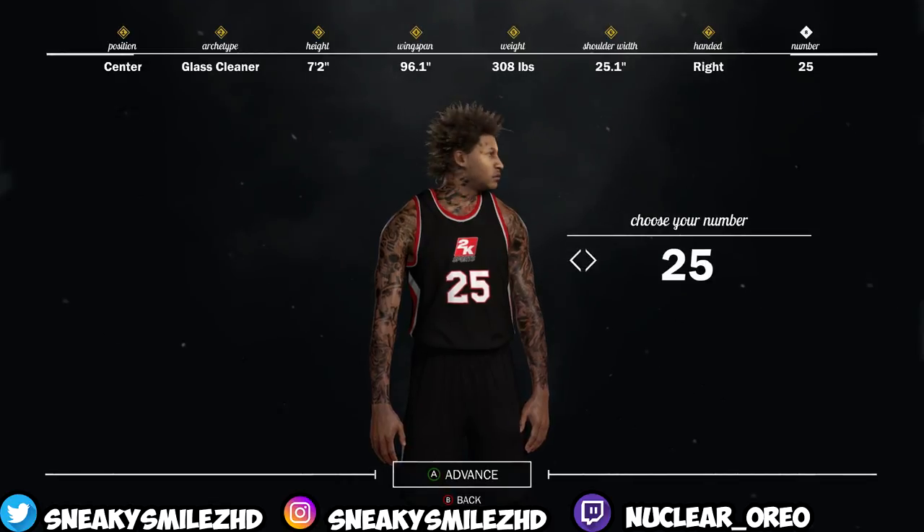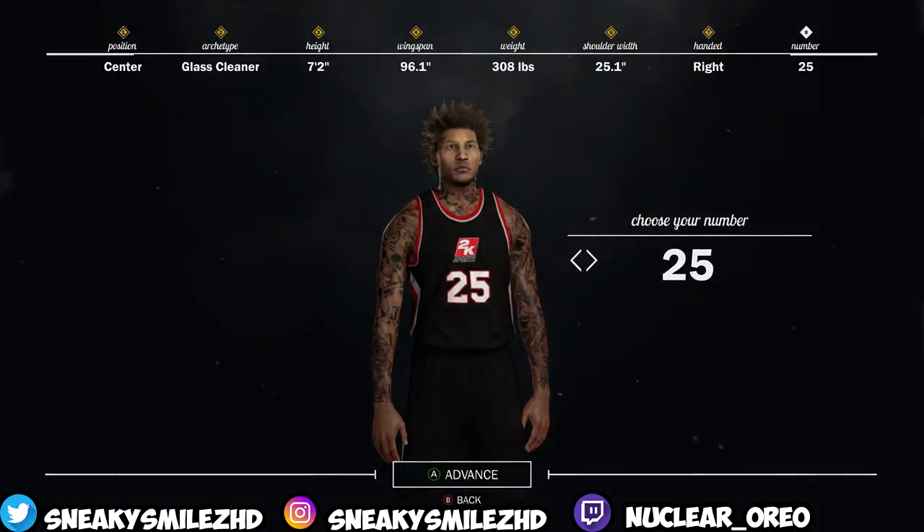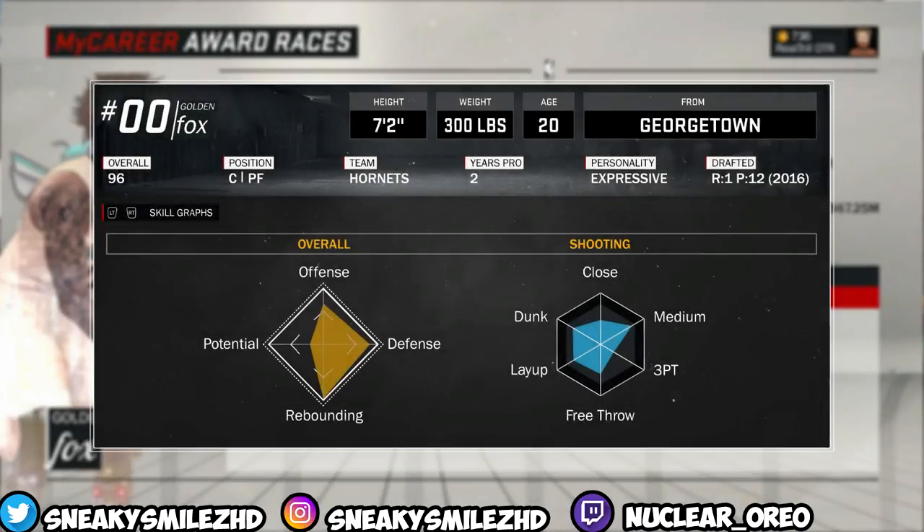Rebound hand doesn't matter, and you have to be number 25 because you already know the goat is 25. I'm gonna show you guys what my build looks like and load back into my court. So now you guys can see what my actual weight is — it's actually 300. So yeah, make him 300.